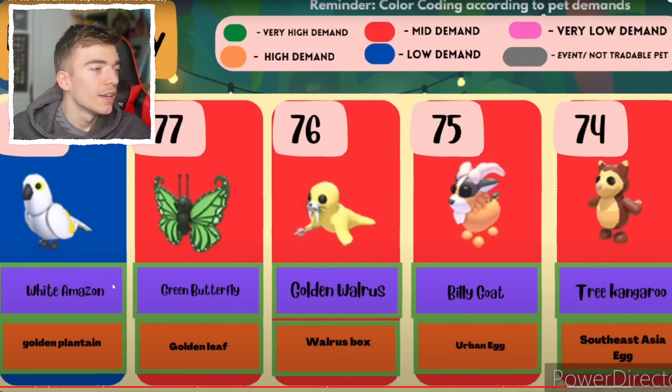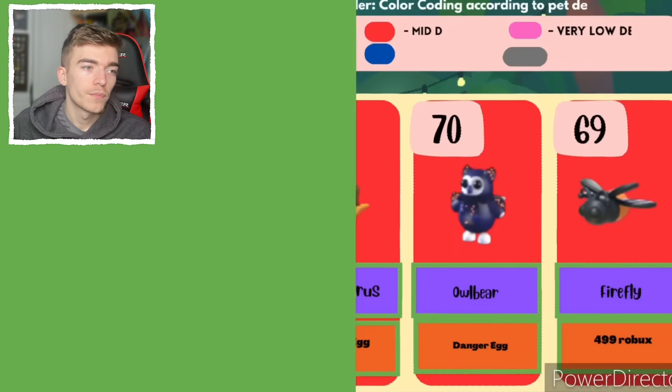The white Amazon, a green butterfly, a golden moros, a billy goat, and a tree kangaroo — I'm surprised the tree kangaroo is that high up, but it is a kangaroo so it makes sense. A lava wolf, the pony, a spinosaurus, an owl bear, a firefly — can you still buy the firefly? It's 500 Robux.